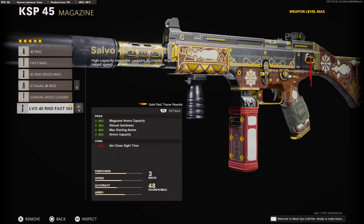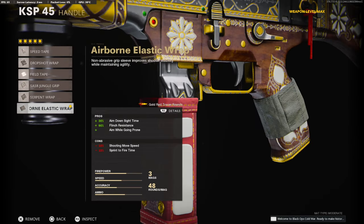On the magazine, we're going to be using the 48 Round Fast Mag. And on the handle, we're going to be using the Airborne Elastic Wrap, to add 30% to the aim down sight time, 90% to flinch resistance, and to also aim while going prone.